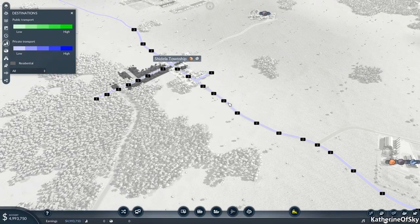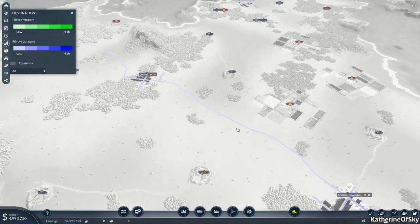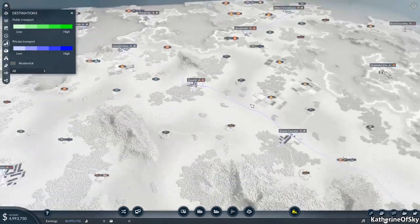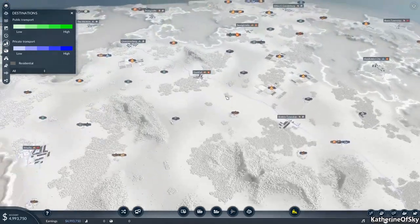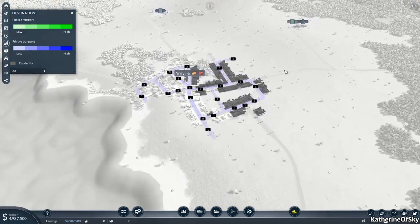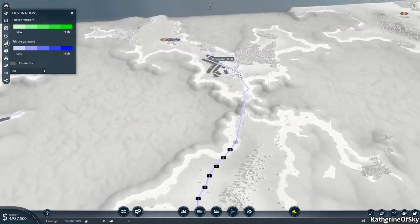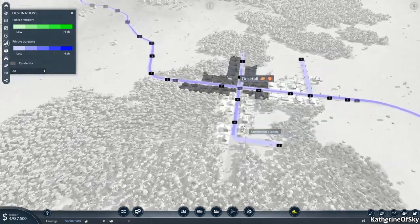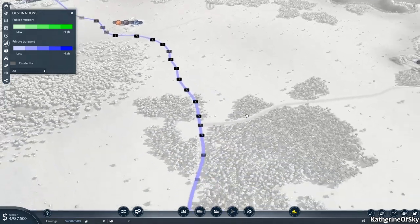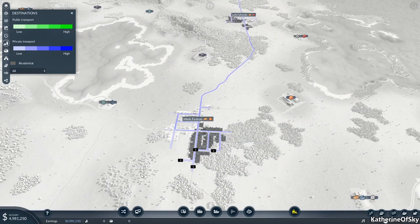What about here — we have just one going up to Shedella Township. Thank you everyone for being my patron; please know that you are so valued to me. We have traffic coming here up to Duskfall, and from Duskfall three up to Characterburg. Do any of them also demand bricks? Not at the moment — though Erieville does, but it's not connected anywhere. Here's a nice blue line — four coming up to Prongsville. So these are really good candidates for getting passenger lines spread out. The most traffic is 17 between Laffy Taffyville and Mark Foxton.